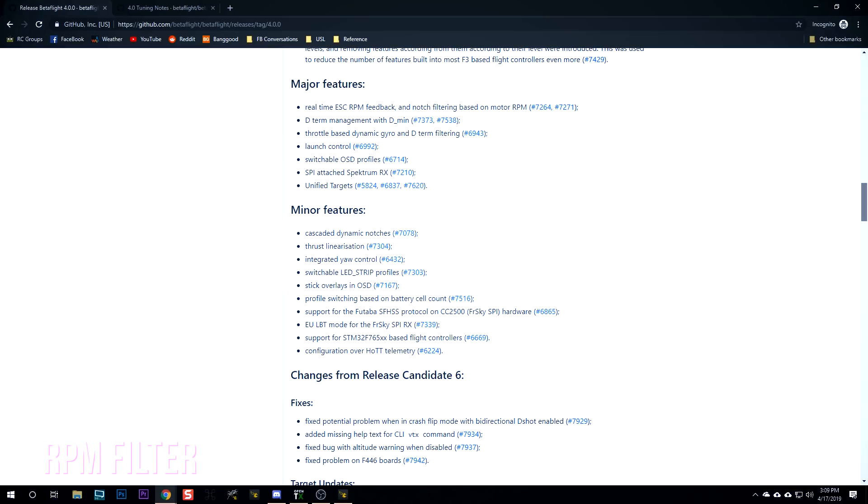The first major feature in Betaflight 4.0 we'll discuss is bidirectional D-shot and RPM-based filtering. Filtering is one of the major ways developers have gotten multirotors to fly better — it means taking the vibration created by motors spinning and removing it so the PID controller can see what the quad is actually doing. What RPM-based filtering does is have the ESC report the motor RPM directly to the flight controller, which can then filter on that frequency very quickly and accurately.